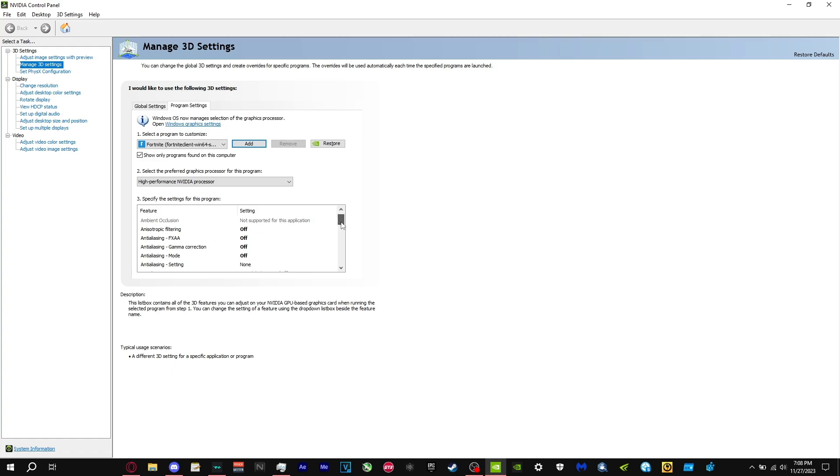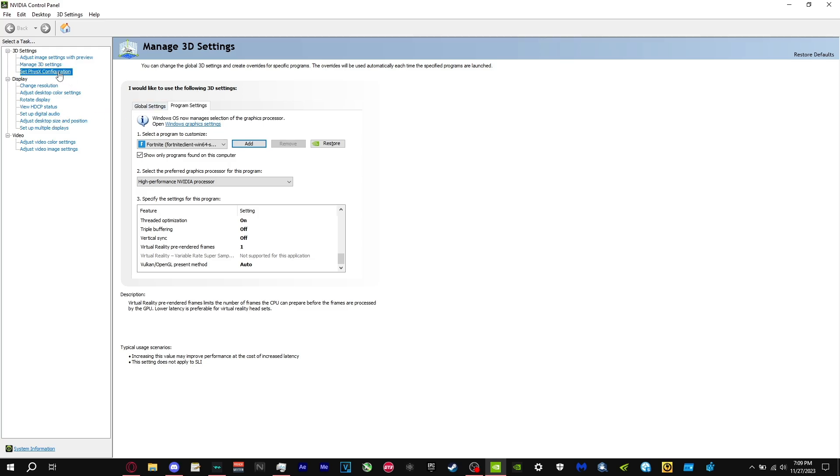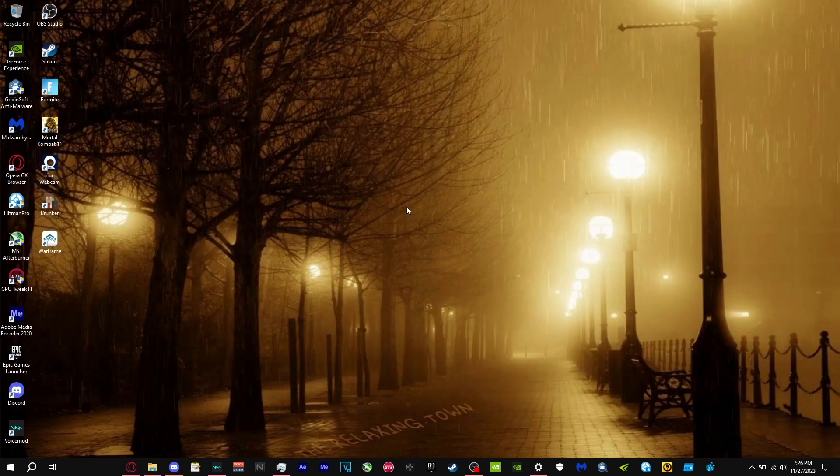Copy these settings — have all these settings off. Once you have that, make sure you click Apply on the bottom right. Make sure your GPU is selected, then click Performance and press Apply. That's pretty much it for this tweak.